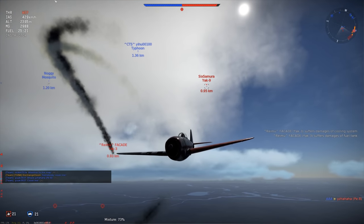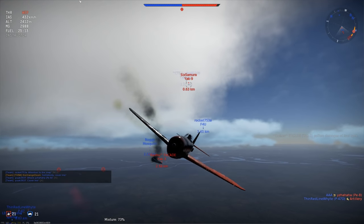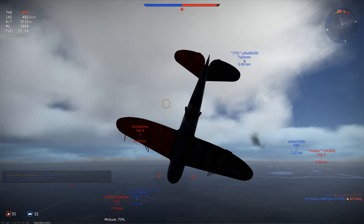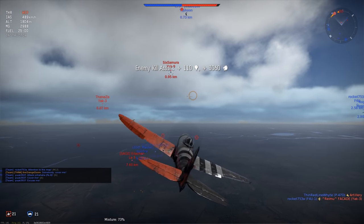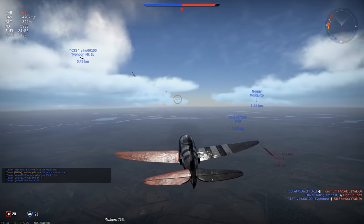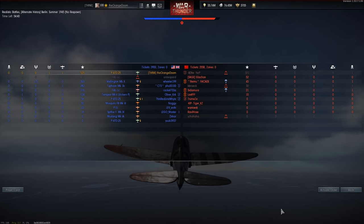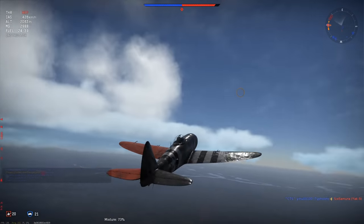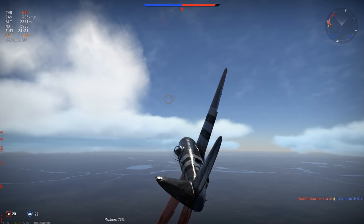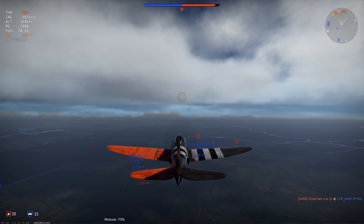One of my teammates is going to engage the Yak-3 I just set on fire. The other one on my six diverts because there are too many players for him to handle. I go into a split S and start engaging — but there's nothing left for me; the Yak-3 I set on fire has just been shot down, and the second one is being pilot-sniped by a Typhoon in front of me. The Russian team just perished. Except for a giant spaceship I can see to my right — probably a PE-8 — but something more dangerous is closing straight in on me.